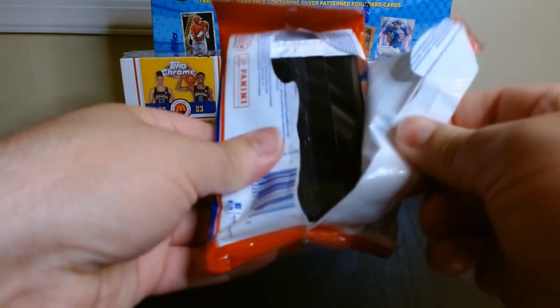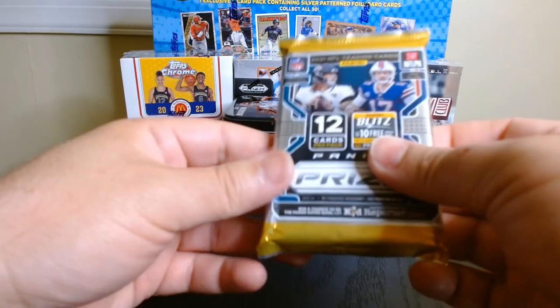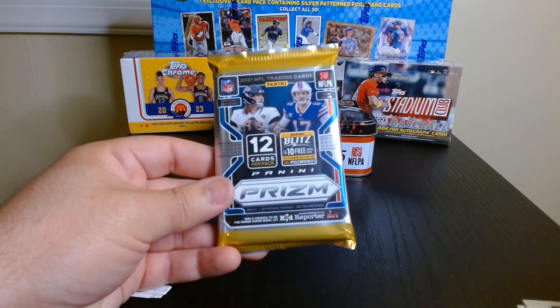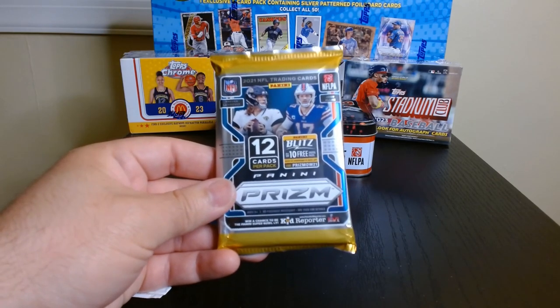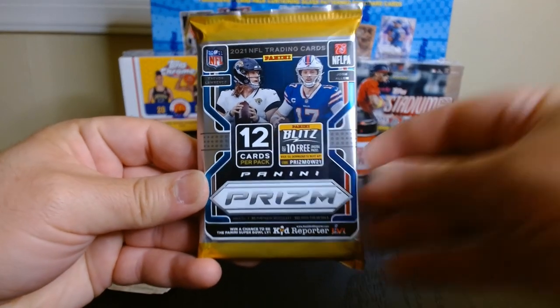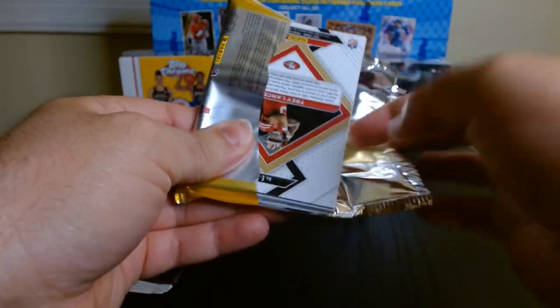So far this tin has been even more disappointing than the last one, and I don't want to spoil that one but it wasn't the best either. This pack has 12 cards — it's kind of like a cello fat pack. Let's see what we can get, and then we'll check the bonus packs which I think are the red, white, and blue.